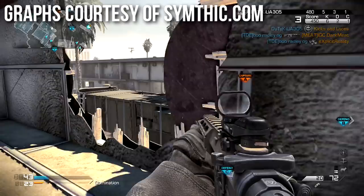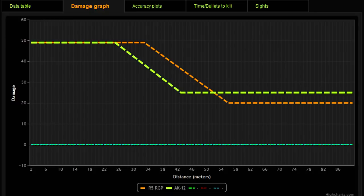This first graph shows damage of the R5 and AK-12 over range, with the AK-12 as the yellow dashed line and the R5 as the orange line. You can see there is a critical difference in the middle where the Remington R5 outclasses the AK-12 in damage — its damage drop-off begins later, and its damage minimum is also reached later. So there is a range where the damage values are totally different.